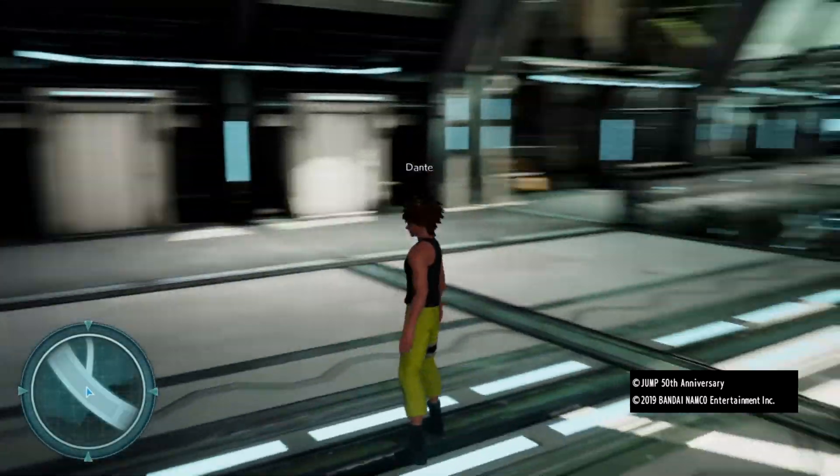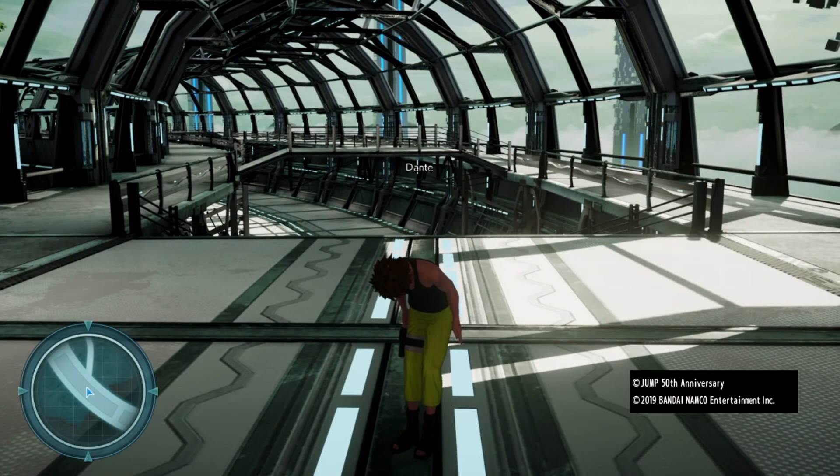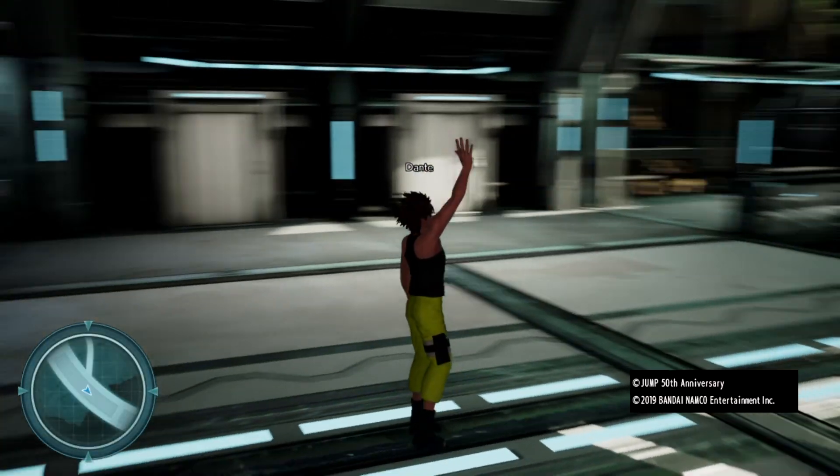Next, you're going to use your left thumbstick to choose any of the different emotes — this could be dance, this could be waving, this could be sitting down. And then you're going to release the button that you're holding down and your character will proceed to do that.